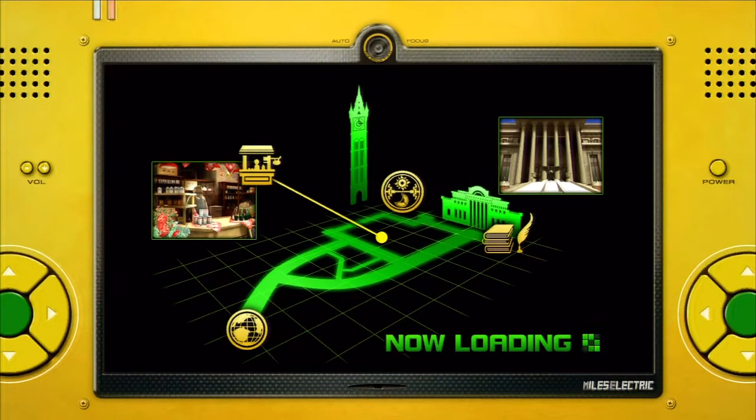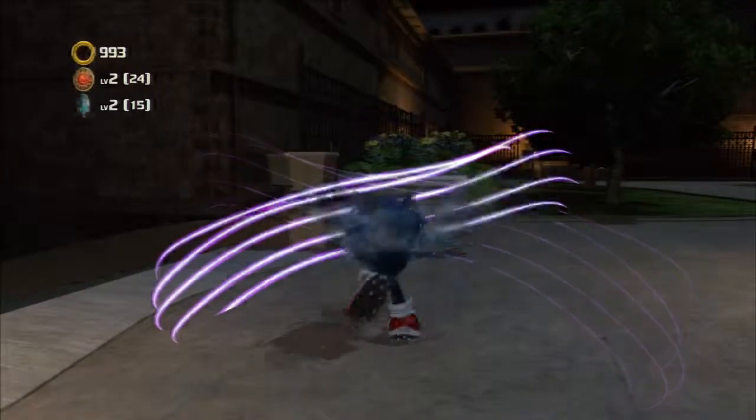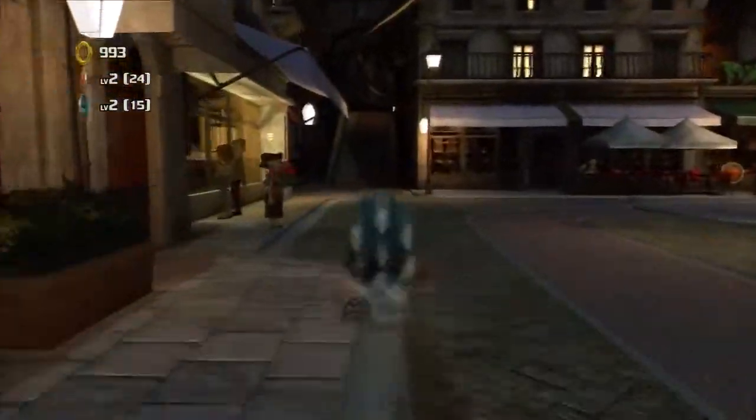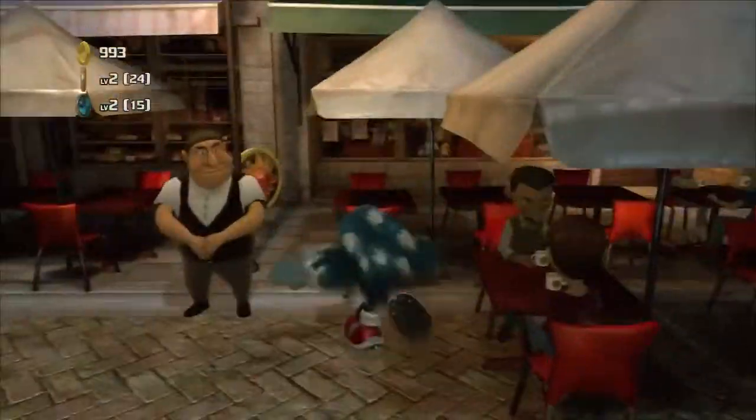Greetings ladies and gentlemen, welcome back to the Sonic Unleashed Let's Play. So in the last part, we've been to Mazuri's nighttime stage. We saved Professor Pickle, who has really questionable eyebrows that cover his eyes. And we just got more information about him and about Dark Gaia. Apparently the Chaos Emeralds are our plot MacGuffins of the game — they've been plot devices for a very long time. It would seem that we have to look for these Gaia temples in order to restore the Chaos Emeralds back to power.